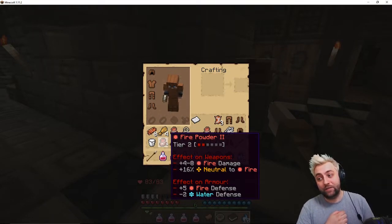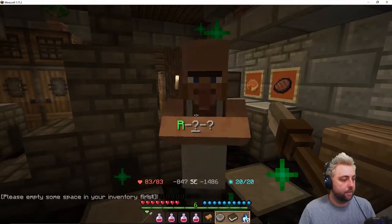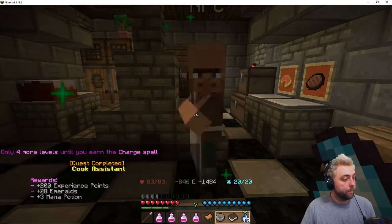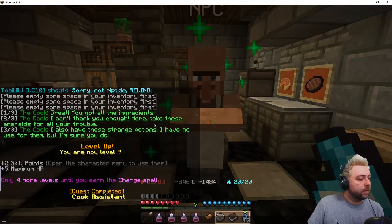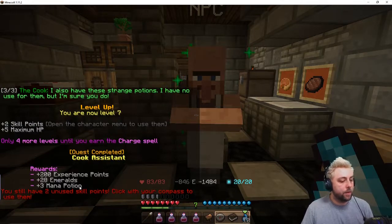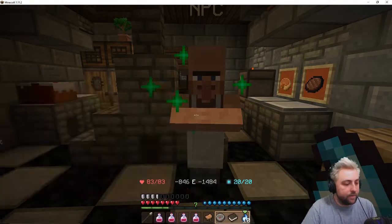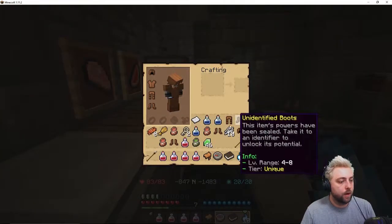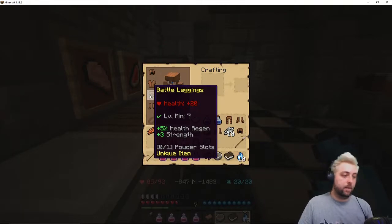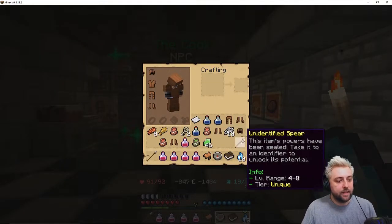Firepowder two — that's gonna be nice. I think we should up our defense a little bit more. I don't think we need leather at least not yet. Please empty some space in your inventory first. Okay great, you got all the ingredients. Bet your ass I got all the ingredients, bro. We did it! I can't thank you enough. Here, take these emeralds for all your trouble. I also have these strange potions — I have no use for them but I'm sure you do. So we've got three mana potions. 200 experience points, 28 emeralds. We're level 7! Battle leggings — level minimum 7, I'm level 7! We have plus 3 strength with health regeneration. We are set.